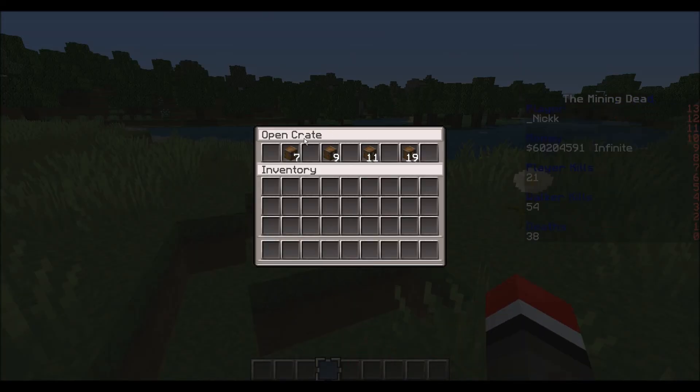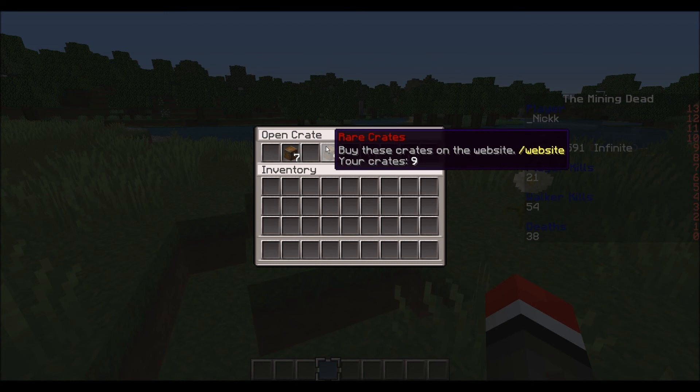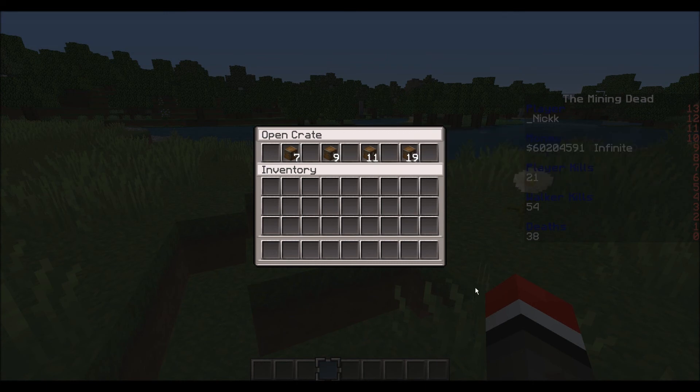Now there's going to be four different types of crates. There's going to be voting crates, rare crates, godly crates, and legendary crates.